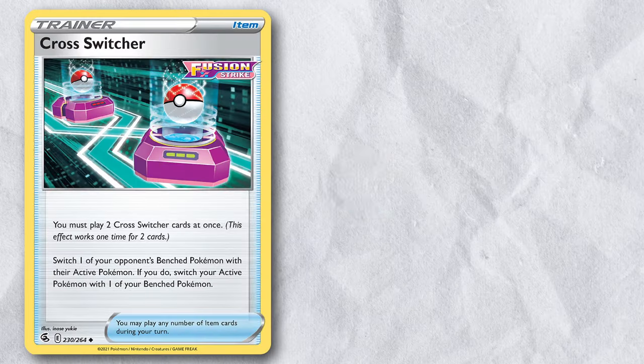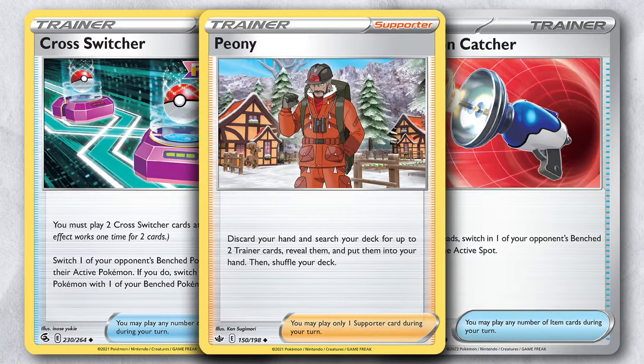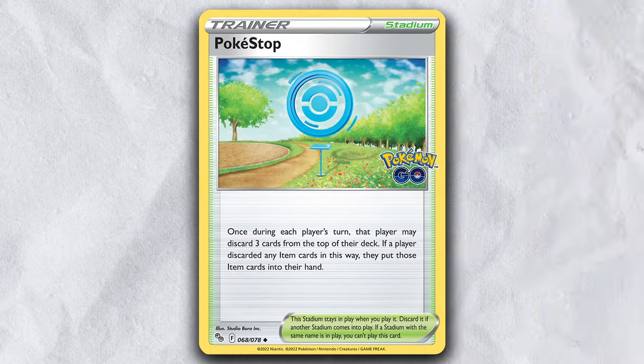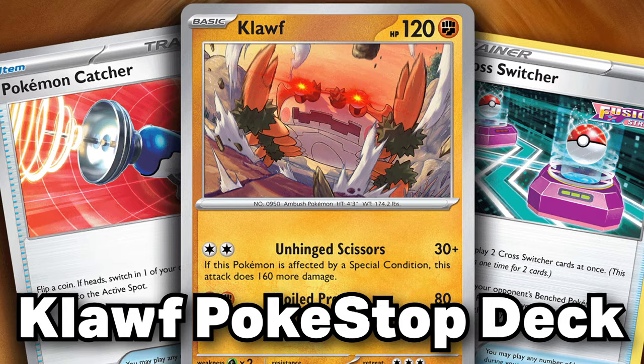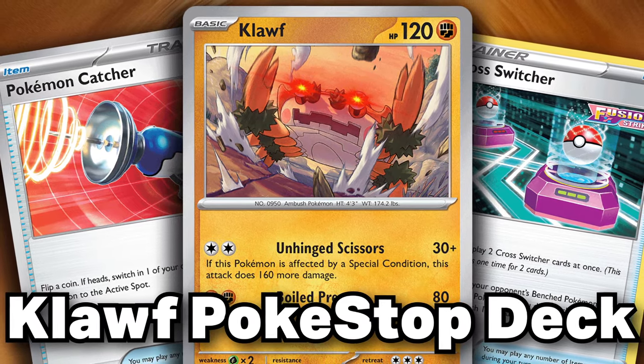This deck is playing Cross Switchers as well as Pokemon Catchers and Peony to hold all the glue together. Combine this with the draw power of Pokestop, and you're literally drawing through half your deck in one turn, bossing up whatever Pokemon you want without fail every single time. Today I'm going to go over my Pokestop Cloth deck, or as I've dubbed it, PokeCloth.